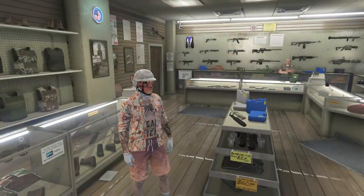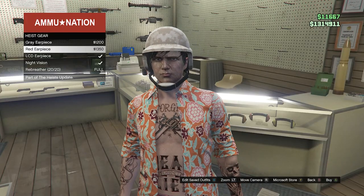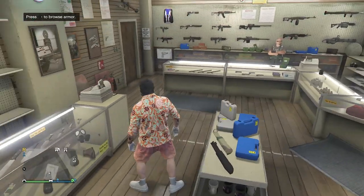For this you will want to head to a gun store. Once you do make it to a gun store, go over to the gear section which will be at this middle counter right here, and you're just going to want to equip the night vision goggles. Once you do equip them, you can now just back out of the middle counter.